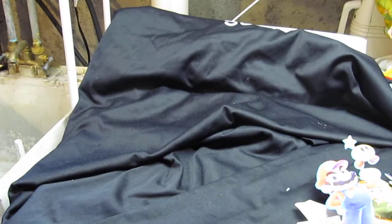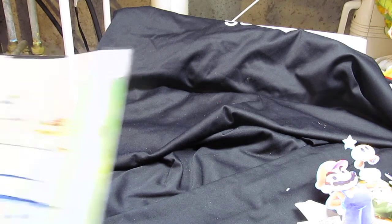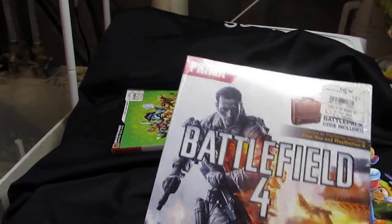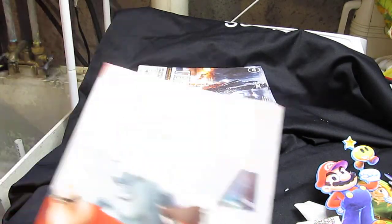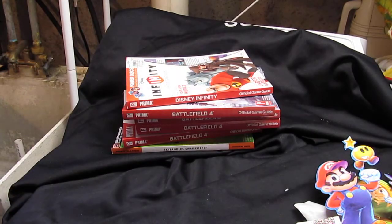Now I'm on to the bag. The bag goes back to all the strategy guides. I have a few in here: Skylanders Swap Force, looks like four Battlefield 4 paperbacks — all sealed — and Disney Infinity. As far as I know, all the pages inside are not cut.